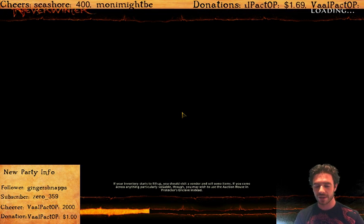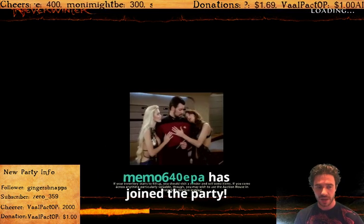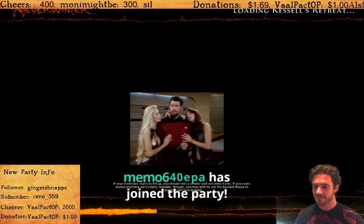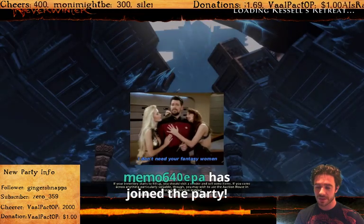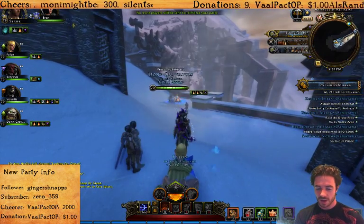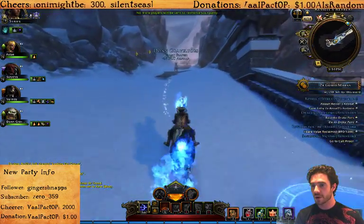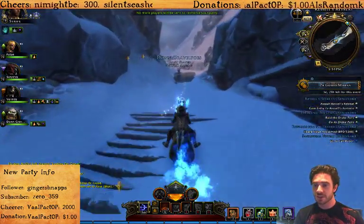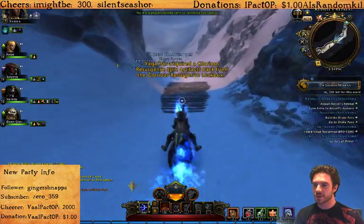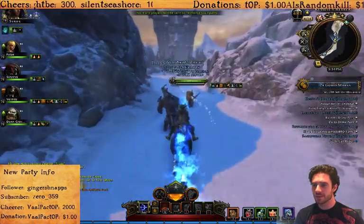I'm going to be explaining the mechanics as we go, as fast as we can, to get to the chest at the end. I'm not going to bother going into any of the secrets that are in this dungeon — it's just about room to room and killing the boss as fast as we can. If you have any questions, you can normally find me on Twitch under Josh Strife Hayes. Because this dungeon was released with the Icewind Dale expansion, you're going to get a lot of black ice drops from the enemies, but they're not really important anymore.